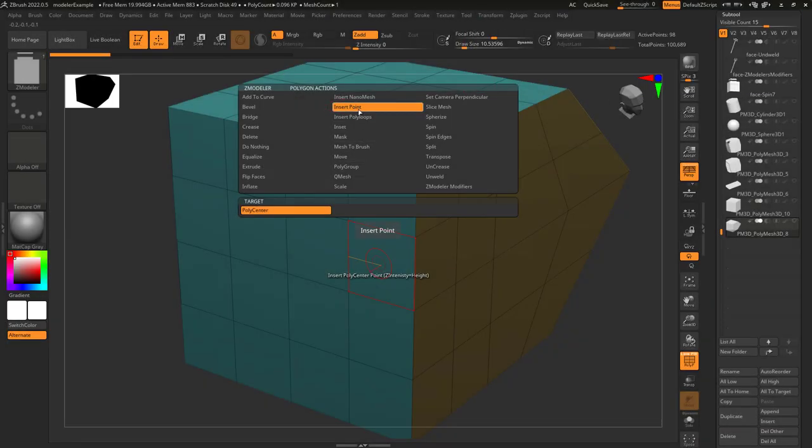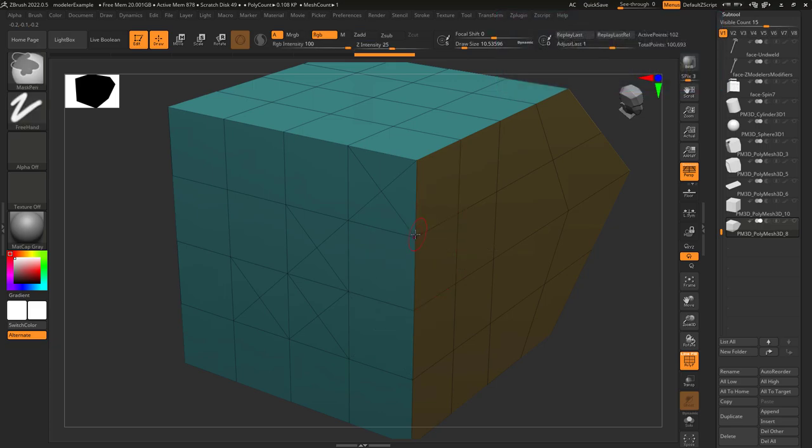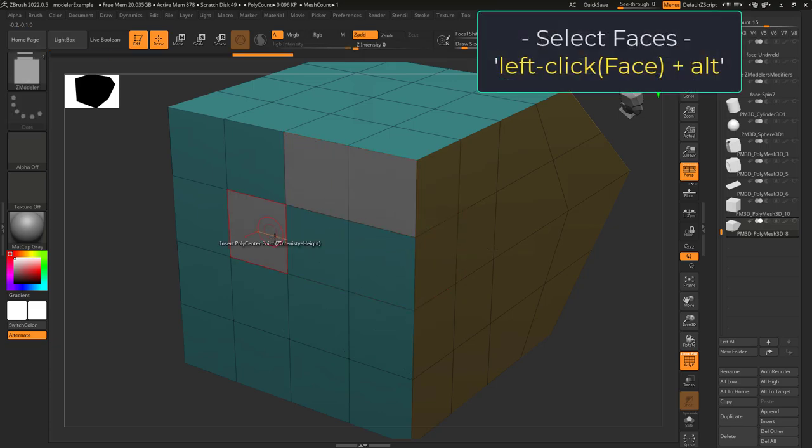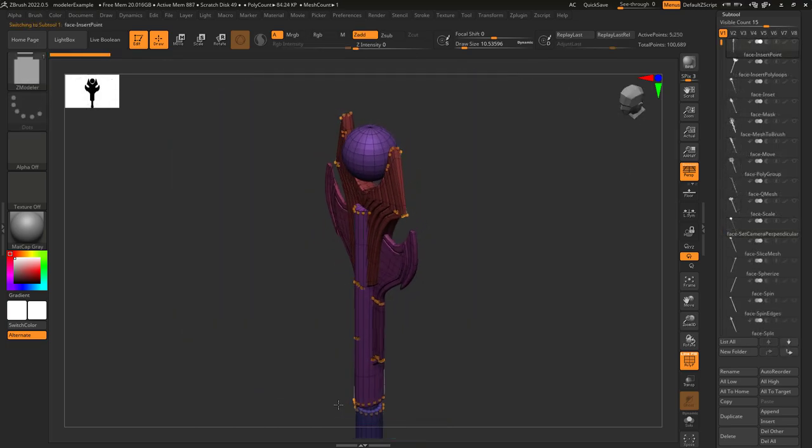You just need to insert stuff — no problem. Insert Points mode means when you left-click on a face, it'll create a point right in the middle. If you hold Alt, you can left-click to plan your targets. When you left-click, it'll insert a point to every single white polygon.